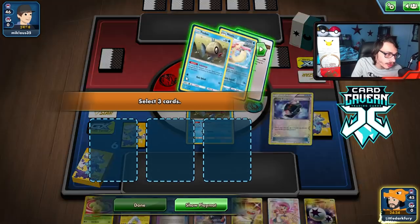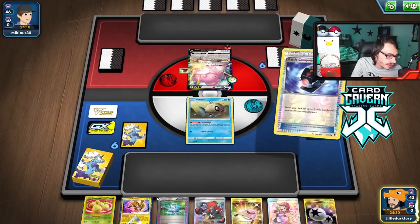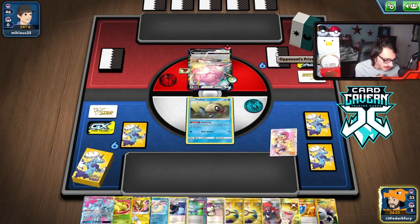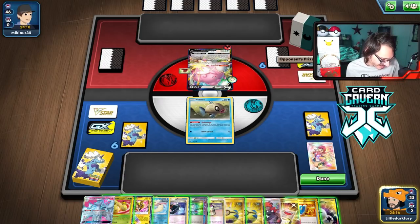This hand has potential — we could even get a donk. That was an insane draw. Hopefully we don't prize a Whitney. We got all our Milks and didn't prize a Whitney. We actually might have a donk here, especially when we can get a Computer Search via VS Seeker. Let's go Whitney. Oh, we only got one Moomoo Milk — so close. He almost had a donk.